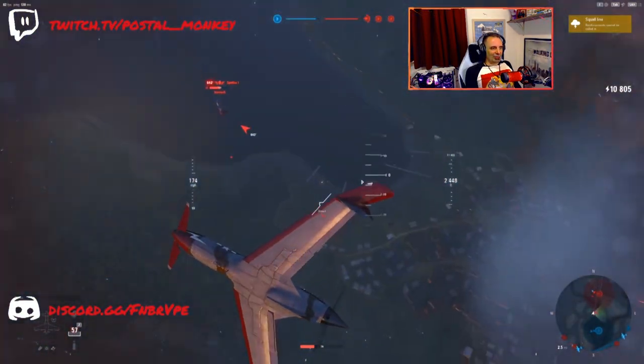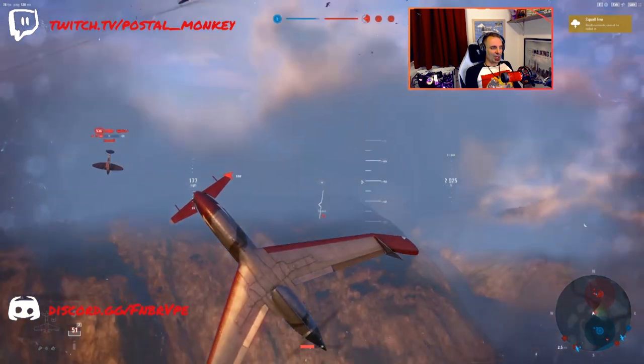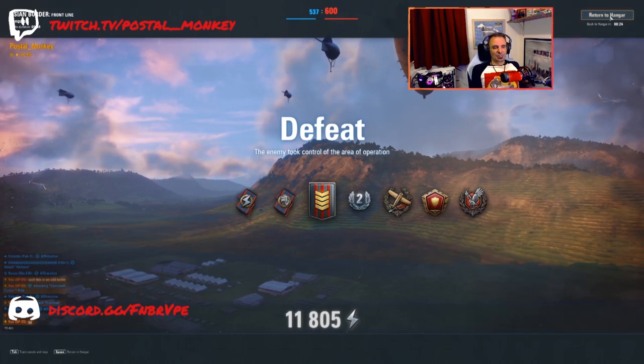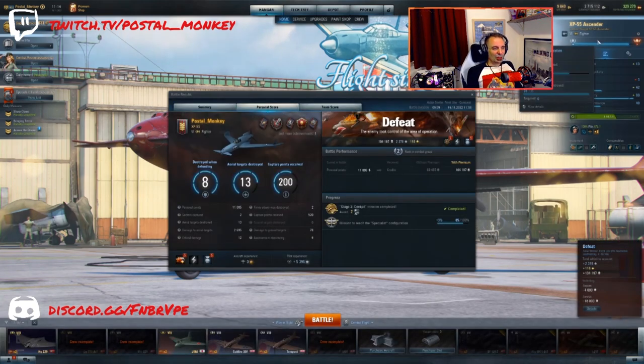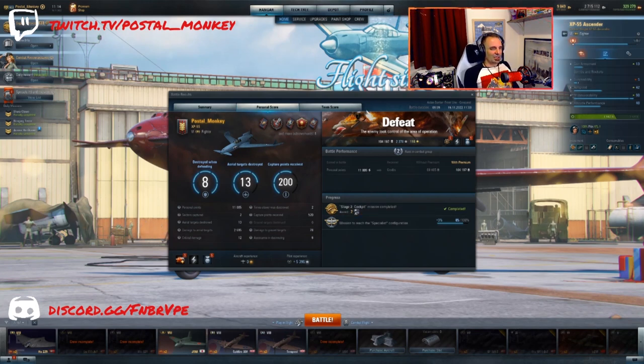One thing I've mentioned before on previous missions is that when it comes to the missions, I try to get the wins, but I'm obviously more focused on the missions. So my win rate typically goes down when I've got these kind of missions that I'm flying. I've got the Flying Guardian badge — a shame to lose the game, but not the end of the world. We got our mission. Don't stress yourself out over things that don't need to be stressed about. We only got two sectors captured, 13 targets knocked out of the air, but we got our cockpit part.